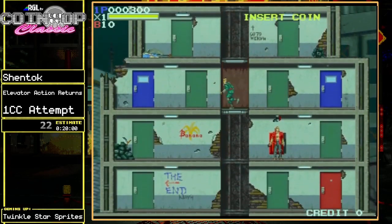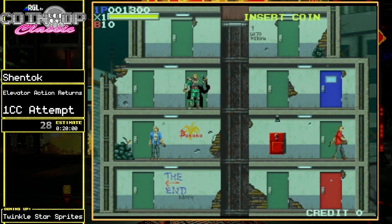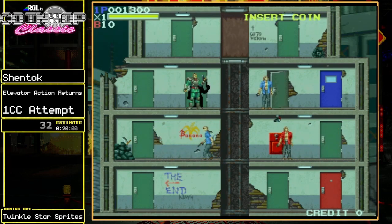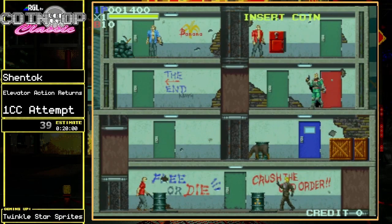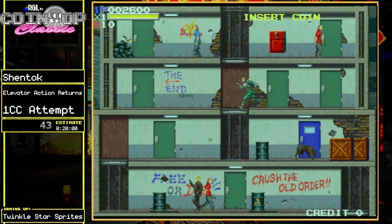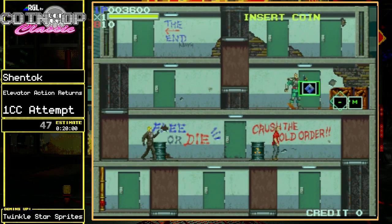So basically we have the usual run and jump. If you press both buttons at once you get a bomb attack. In other ports you can map that to a third button, but for whatever reason they chose to map it to a two-button game, even though the service mode has a three-button input test.